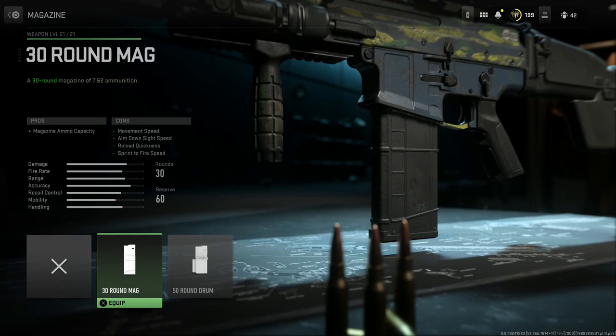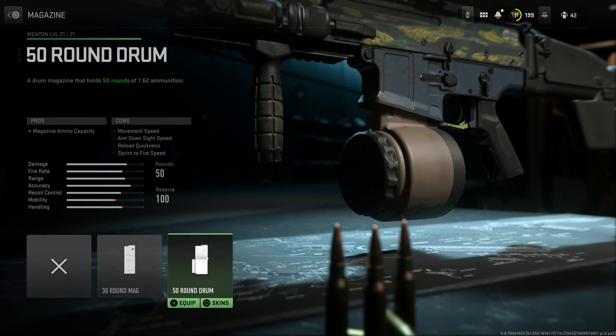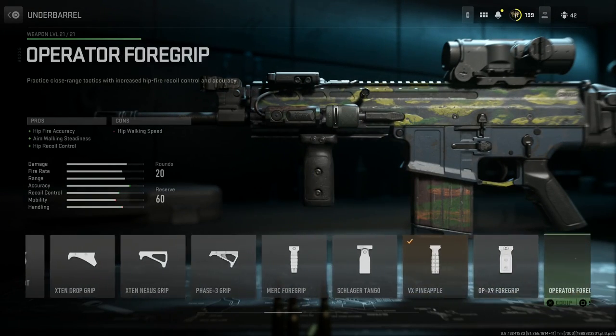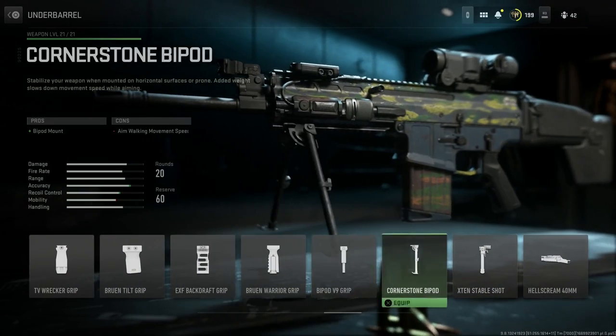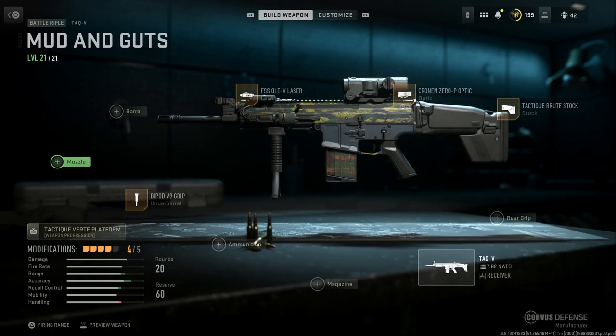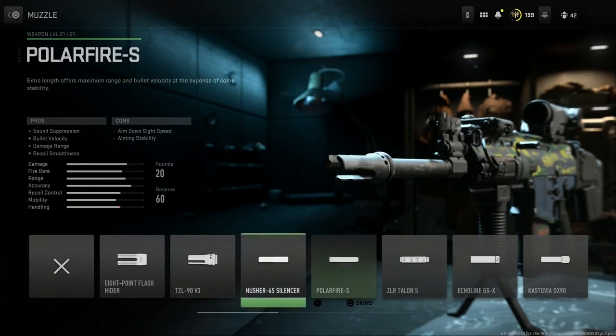We're going to skip the rear grip. For the magazine, we have a base of 20, a 30-round magazine, and a beautiful 50-round drum for the 7.62x51 NATO — but we'll go with the base 20 and we're completely fine for multiplayer. For the front grip, we obviously need the bipod foregrip — the FN bipod grip. The pros are the bipod mount, which we can deploy on the ground for accurate fire, and recoil steadiness. The con is aim-down-sight speed.